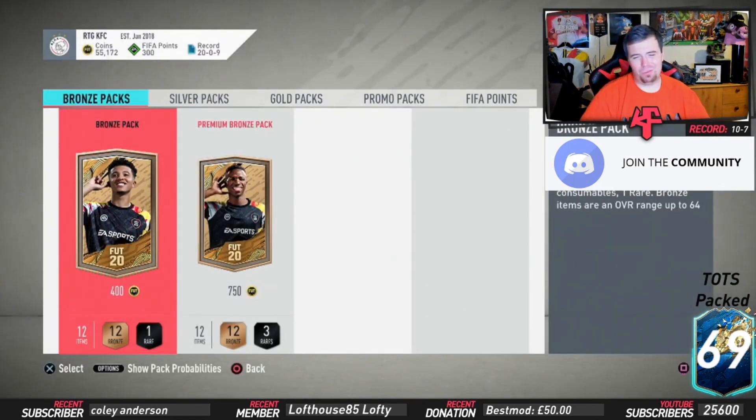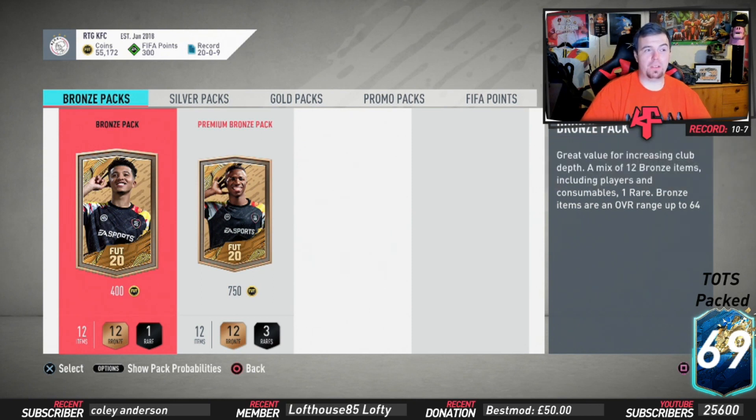Let me know in the comments below if you actually pack something decent and if it's worth the value. Let me know what you think about these UCL SBCs — EA need to stop dropping them, to be honest, because it's just not really worth it. We always try to do these SBCs as cheap as possible for you — 12k, and if you've got a Barcelona player you save half of it just like that. If you enjoyed the video feel free to drop a thumbs up; it helps the channel. If you're new and want to see more SBC method videos, hit that subscribe button and turn on the notification bell. Thanks for watching — see you in the next one!